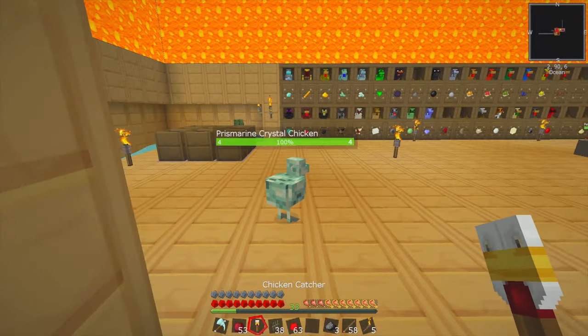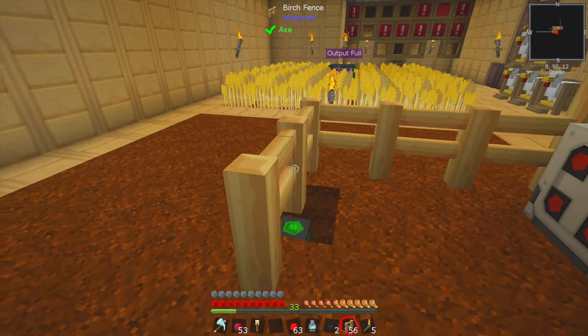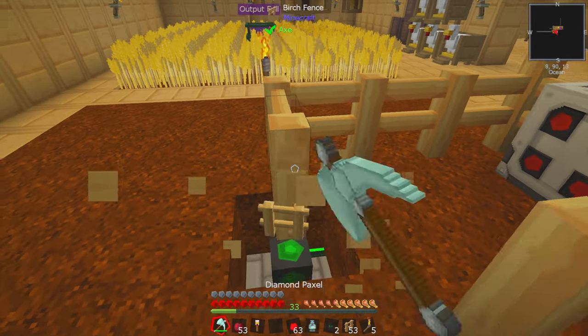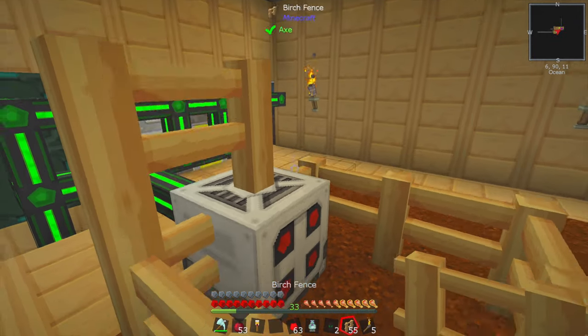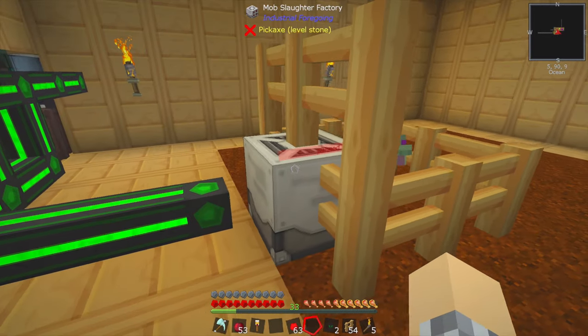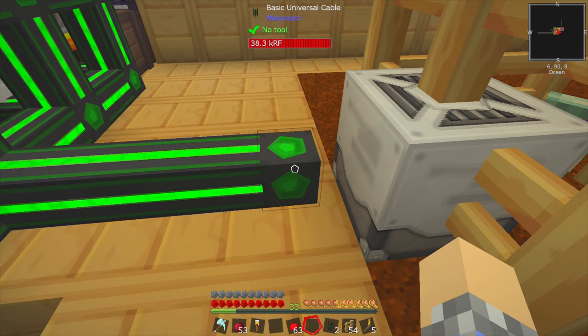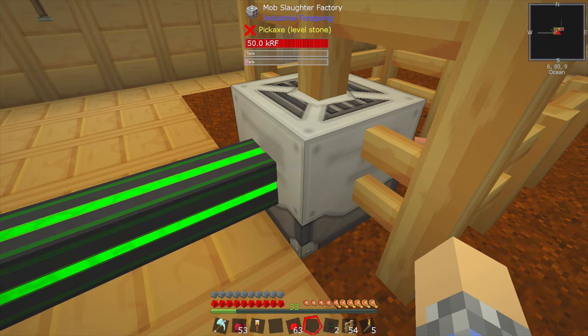It says it works in a 1x3x1 space. I don't know along which axes those are, so we're just going to drop the chicken in right here next to the thing. Then we're going to unpause it and see what happens. It is getting power — this isn't connecting visibly, but it does have stored energy. Oh my gosh, it worked!